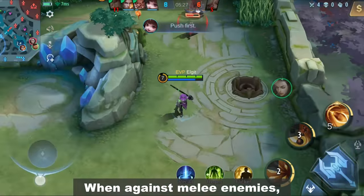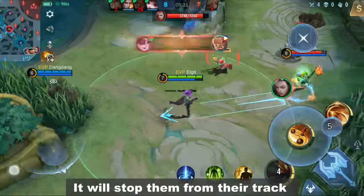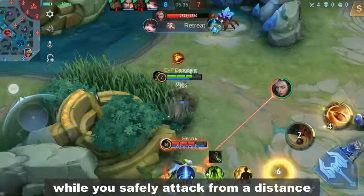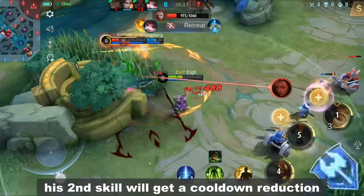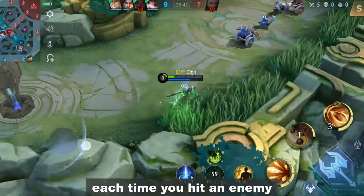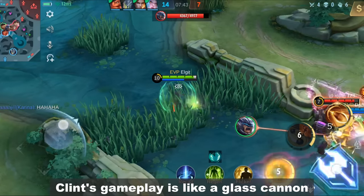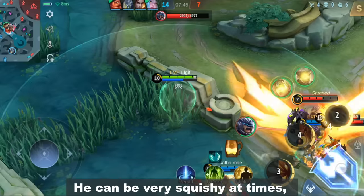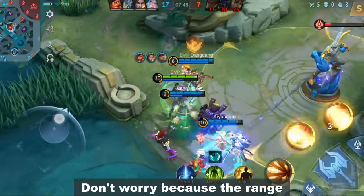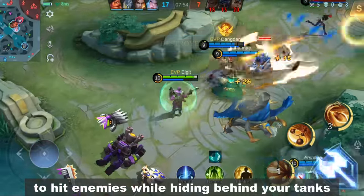When against melee enemies, always try to aim your second skill in their direction. It will stop them in their tracks while you safely attack from a distance. Remember, his second skill will get a cooldown reduction each time you hit an enemy. Clint's gameplay is like a glass cannon — he can be very squishy at times, so always stay in the backlines. Don't worry because the range of his passive is enough to hit enemies while hiding behind your tank.